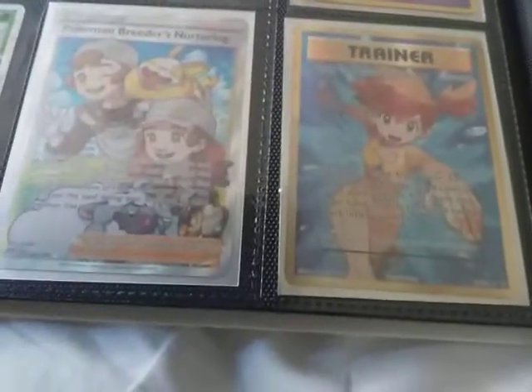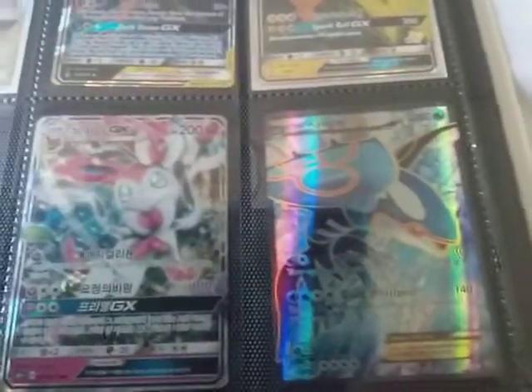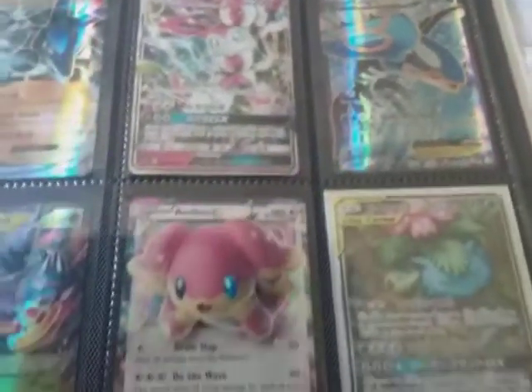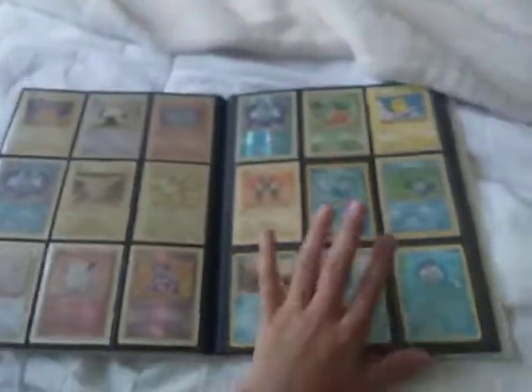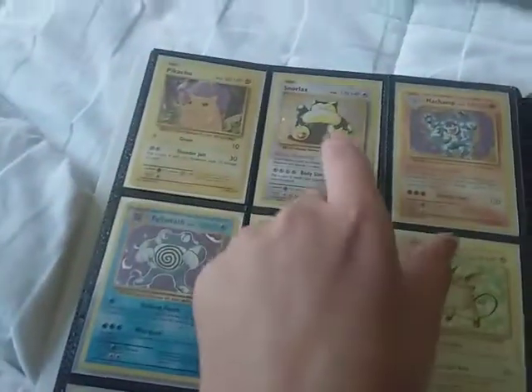These two floors right here, and then just a bunch of regular GXs and stuff. I love this Lycanroc — it's really cool. Just a bunch of stuff that I pulled off-camera. Then we move on to my Evolutions cards and some of my Poliwags that I really like. We've got the holo Pikachu right here — I don't know if you can see the holo, but it's holographic shatter glass.